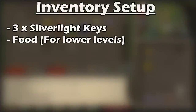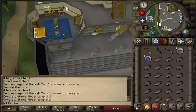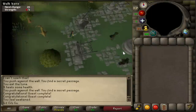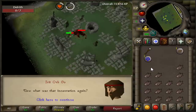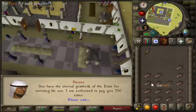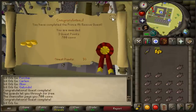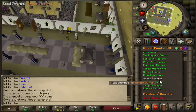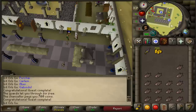Head back to Varrock, go to the bank, and grab out the three Silverlight keys and some food for lower levels. Speak to Sir Prysin to get Silverlight, then head south of Varrock to the Wizard's Circle. Enter the Wizard's Circle — they will summon Delrith. Kill the demon and then speak the incantation the gypsy gave you to finish Demon Slayer. Then head down to Al-Kharid and speak to Hassan to finish Prince Ali Rescue. And there you have it — you've completed every single free-to-play quest except for Dragon Slayer in one go.